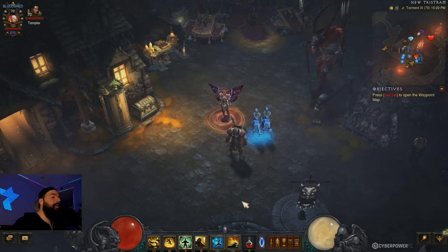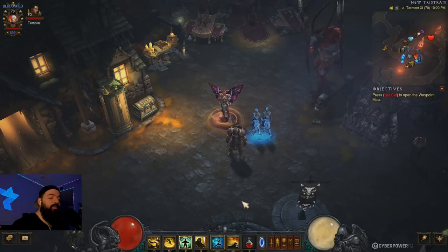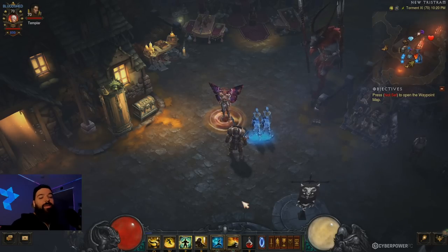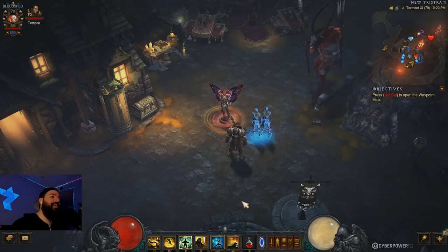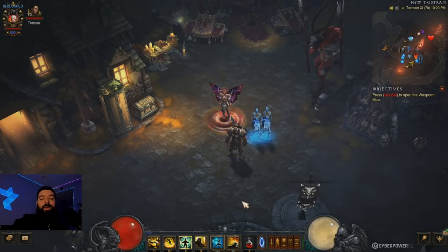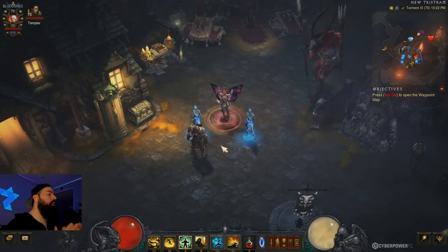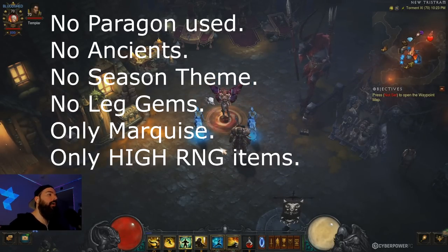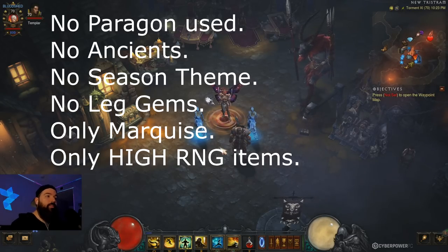Obviously this whole ranking can get flipped on its head. Say you're playing Wizard and you get the Arcane Orb weapon, the Arcane Orb offhand, and all the legendaries for the set just randomly — you can skip tiers, going from the bottom of B all the way to S tier. I only do bare-bones testing so whoever picks up this guide will be better off than me, with a few random legendaries and their Bane of the Powerful gem.